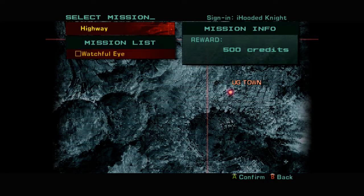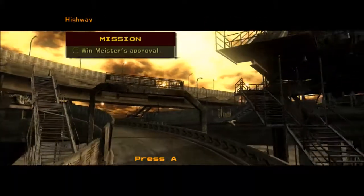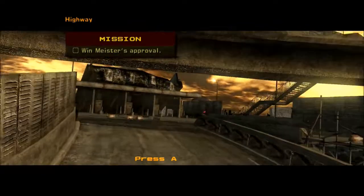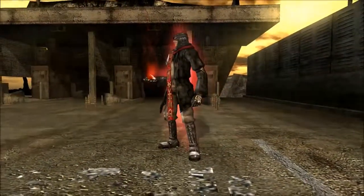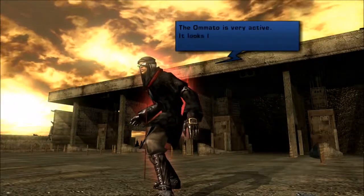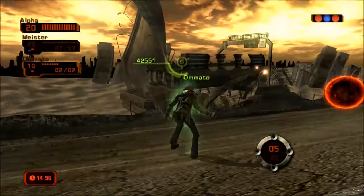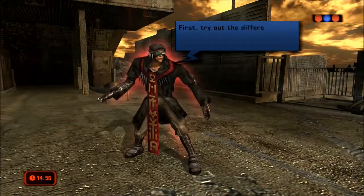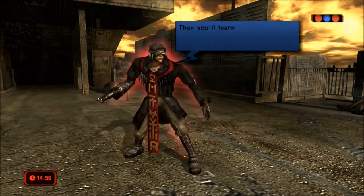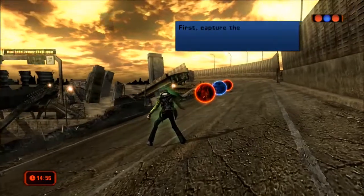Alright, so I got a new mission now — Watch Full Eye, 500 credits. As a partner I can only pick Meister. The Amato is very active; looks like we've got one moving around out here. Time for some real world battle skills — try out the different ranges for attack skills, then you'll learn more about using defensive skills. By the way, you're on your own.